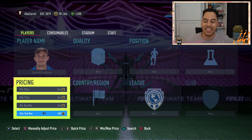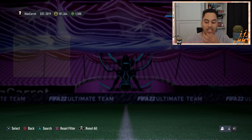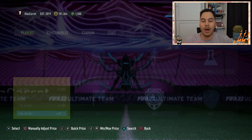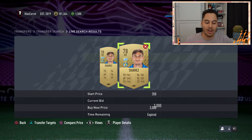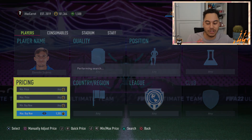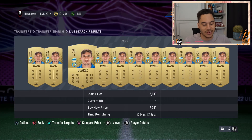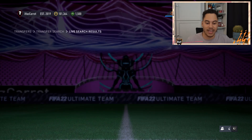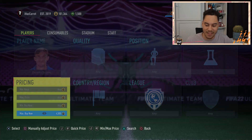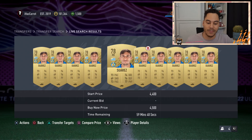The first player I have is Damien Suarez. A lot of people are using Uruguay teams for this SBC, so the Uruguay players have gone up. Damien Suarez is one that has gone up a lot. Since so many of these cards get listed up, it can be quite tough to find the minimum. I recommend listing them a bit under just to guarantee a sale. On the market, you can see a lot of him for about 4,800 coins.